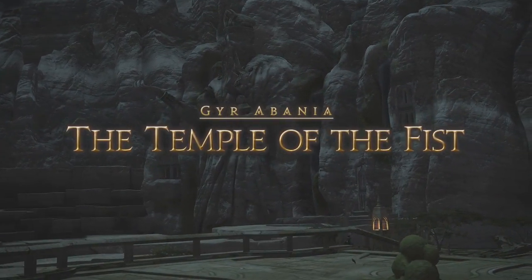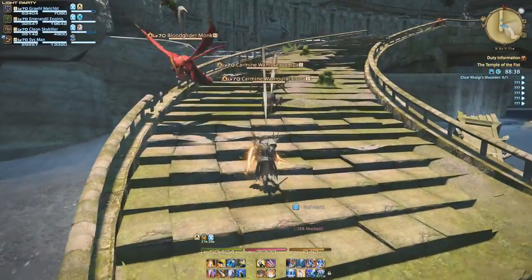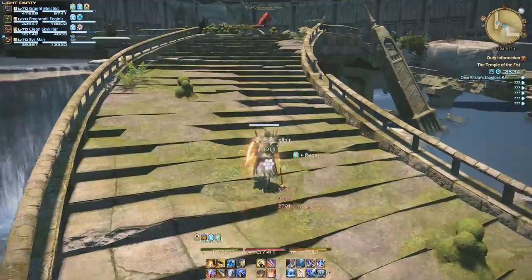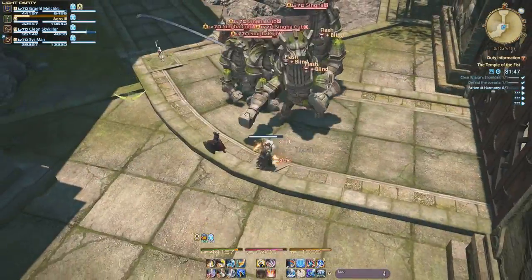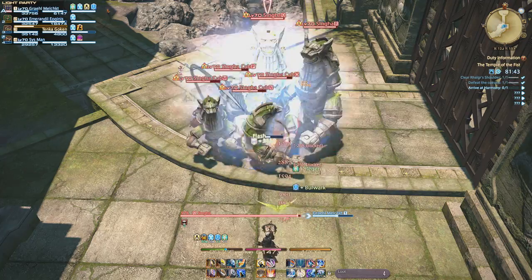The first thing I'd like to go over is aggro management. In the case of trash, it's efficient to use abilities such as Flash for paladins, Overpower for warriors, or Unleash for dark knights to quickly generate threat while wrangling up enemies. Once all mobs have been tagged, it's time to choose a suitable location to stack them in and let the rest of the party have their fun.